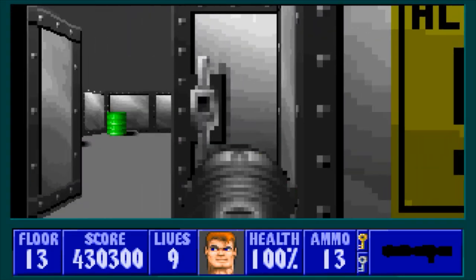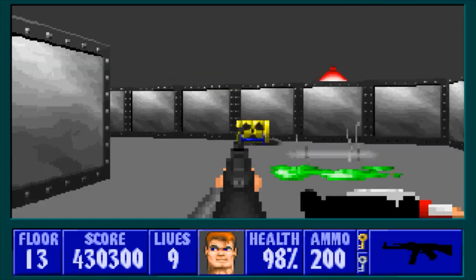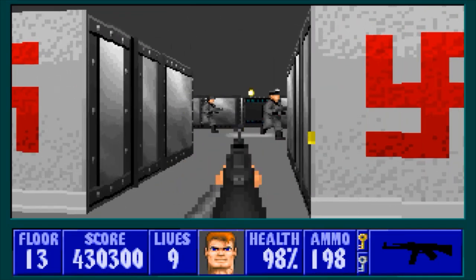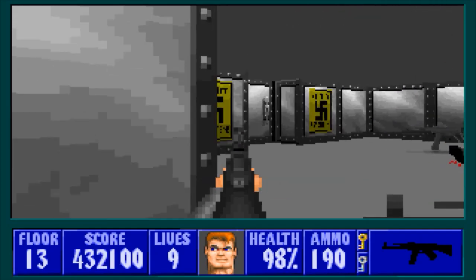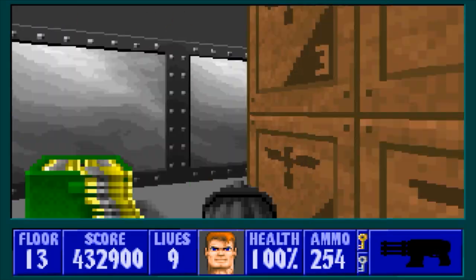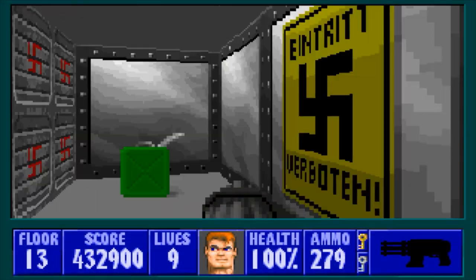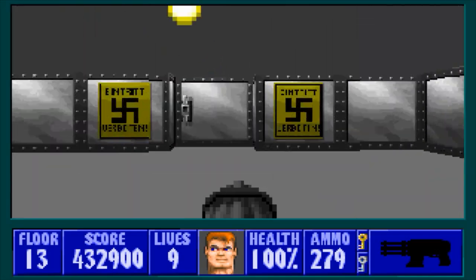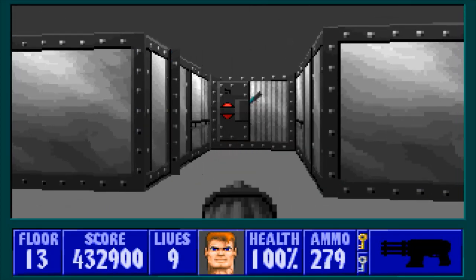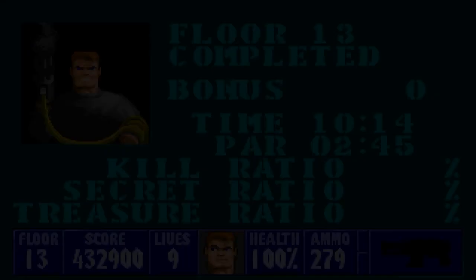Now that we've cleared out that whole area, we're just gonna run back and pick up those extra lives. I think there's also a rocket in here - yes. Go ahead and pick up the rest of our ammo and extra lives. We have three more STG guys, and for the rest of these rooms we'll just pick up everything we need - and that does it! When we come back I'll see you in Floor 14. Until then, this is Lightning Bolt Forever and I'll catch you later.